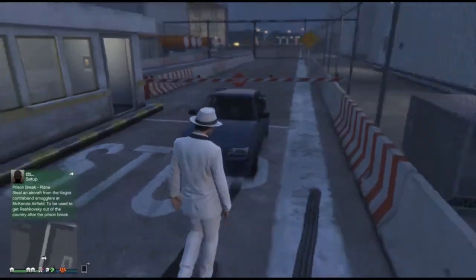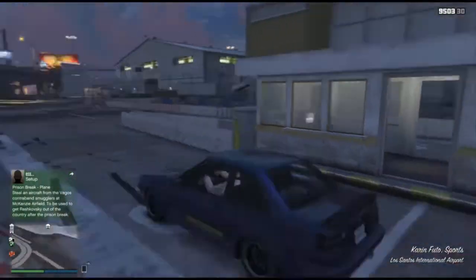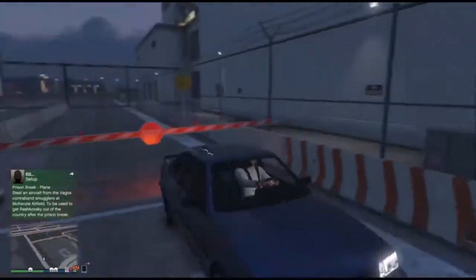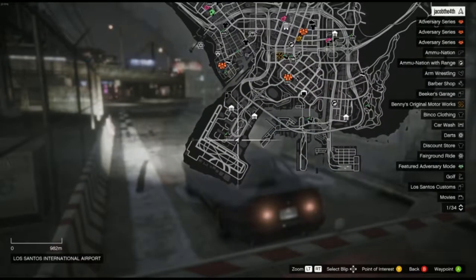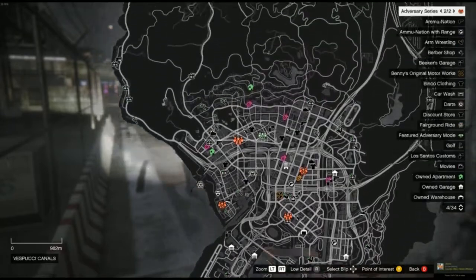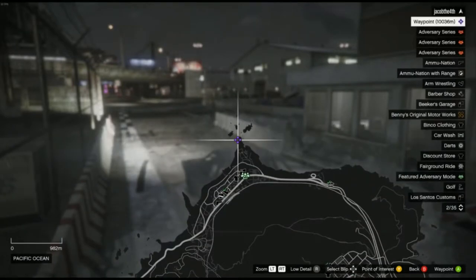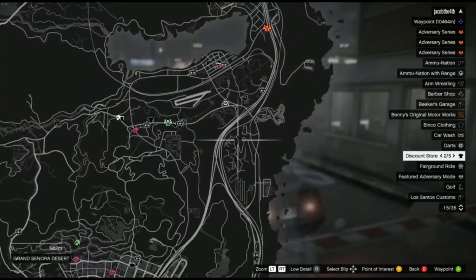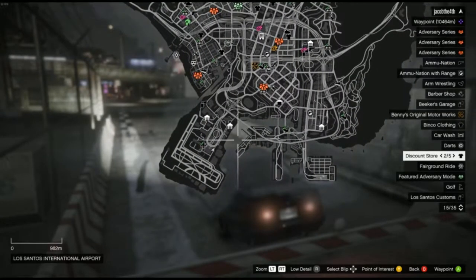Anyway, the challenge for today, selected by my random thought generation — which is my brain — pretty much tells me that I have to get from where I am right now as far north as I can — there, for example. But there's a difference: I'm not allowed to take my finger off of the RT button, which is my drive button because I'm using a controller.